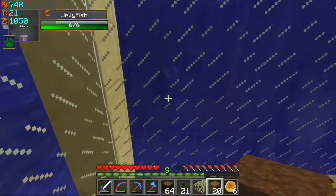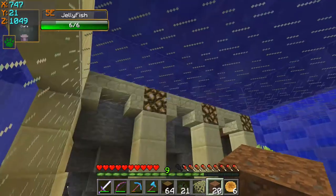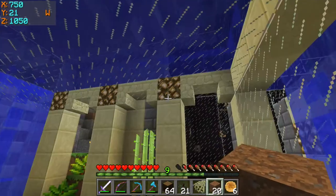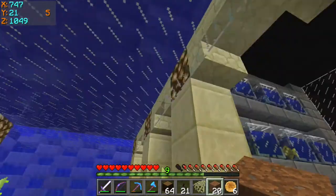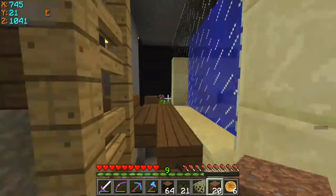I wonder if I put a color up there if it'll make it more visible. Or like Tempo says, if I have ice here — I have to find out how far away the light can be before the ice melts.